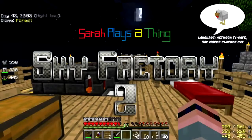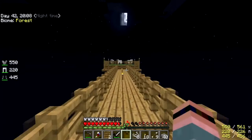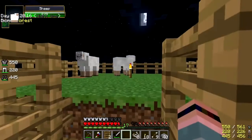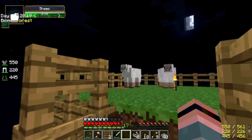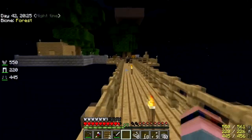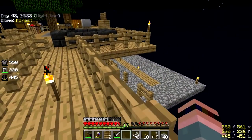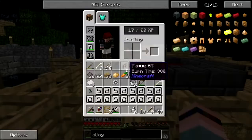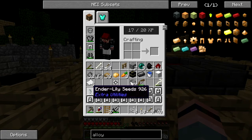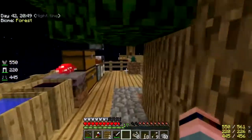Hey folks, welcome back to Sky Factory! Look what we got — we got sheep! Really troll sheep, but that's okay, we have livestock. We also have a bit of a second island going down there. I thought I lost my angel block but I did get it back, and a bro jacked one of my dirt blocks.